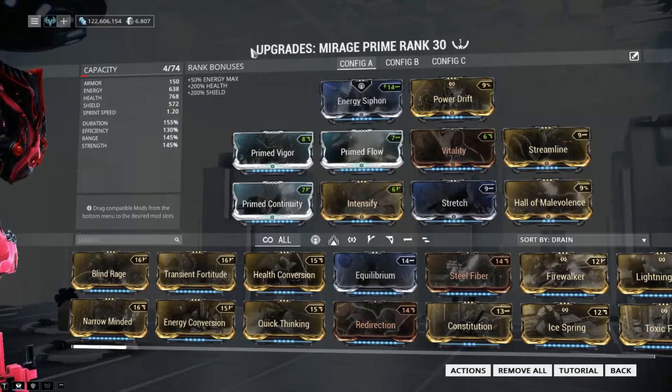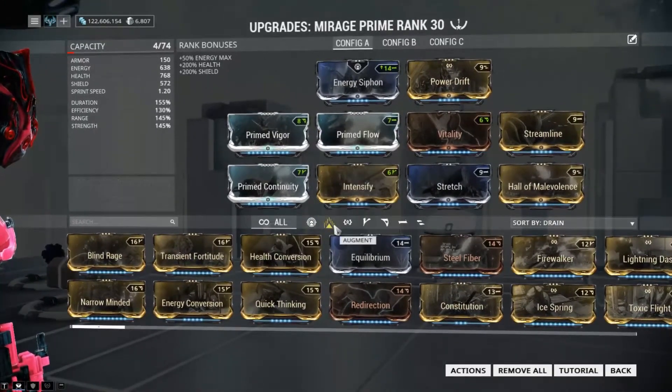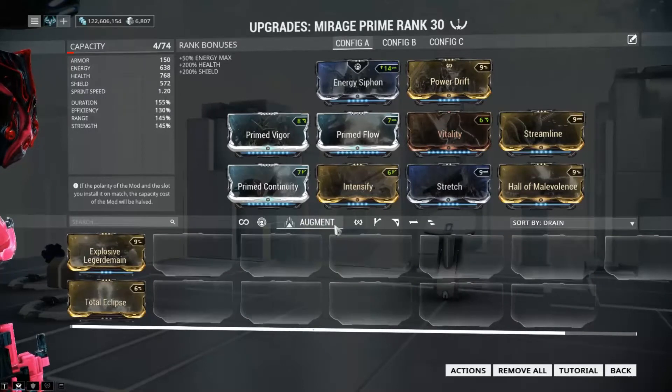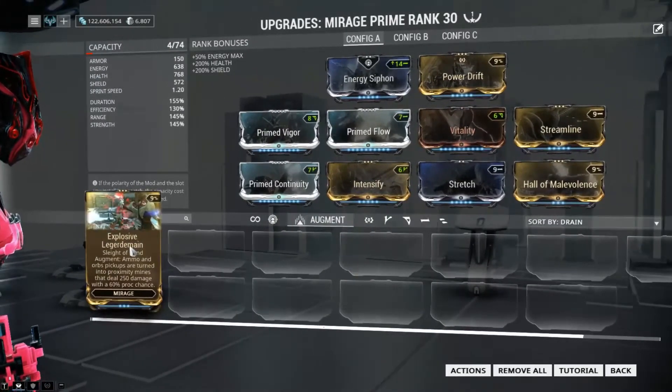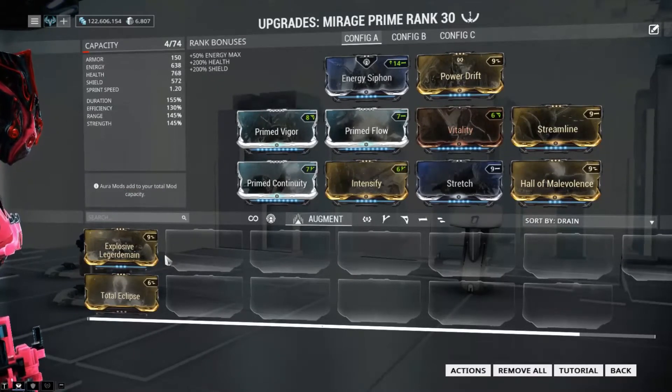Flow, Vitality, Streamline, Continuity, Intensify, Stretch, and the last mod slot is for your augment depending on what you want to go for. Like I said, lower levels I use Hall of Malevolence, a bit higher up I go for Explosive Legerdemain. I've not had an excuse to use Total Eclipse to buff my allies, but I'm sure I'll have it at one point.